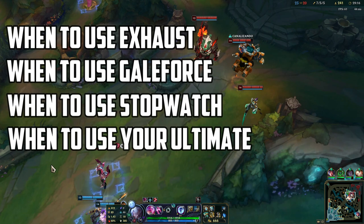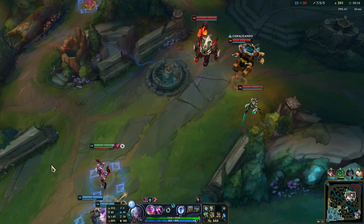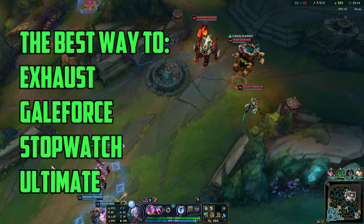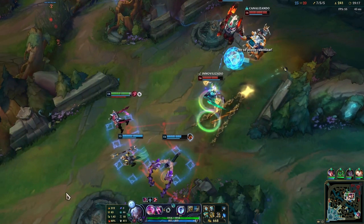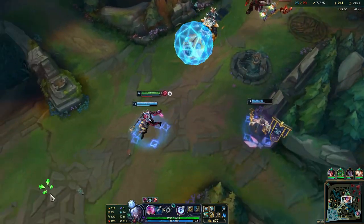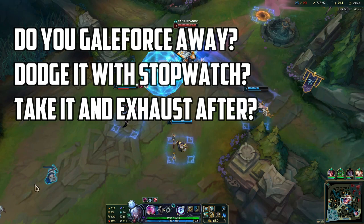Some things that might have crossed your mind: using Exhaust for a Kai'Sa dive, LeBlanc dive, or Camille dive — or for Nunu's ultimate. Using Stopwatch to avoid damage from those threats, using Galeforce to escape from them too. Overall, that is fine. But the thing is: what is the best way to use your Exhaust? What is the best way to use your ultimate? What is the best way to use Stopwatch? And what is the best way to use Galeforce? We're going to watch the clip and pause at every key moment where you need to decide what to do to win the teamfight. First, we see Nunu coming with a snowball. Do you Galeforce away, dodge it with Stopwatch, or just take it and Exhaust Alfred to avoid possible ult damage? Think about it.